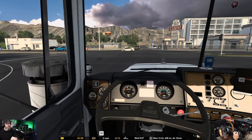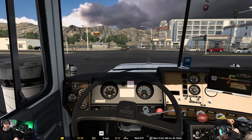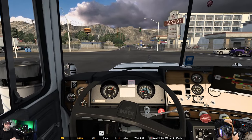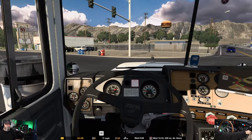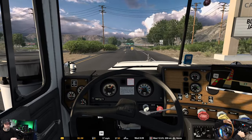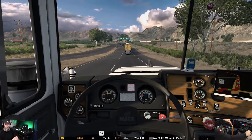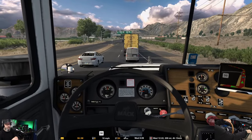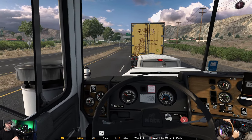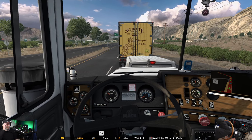This is the Mack R with an ENDT-676. It is 285 horsepower, so not very powerful for hauling almost 44,000 pounds. That's the engine - that's what's going to make it a little tricky today. I'll use a little bit of that jake. I don't like the jake in here. I find it to be very unrealistic, because it can take you from 40 down to 10 in just a few seconds.